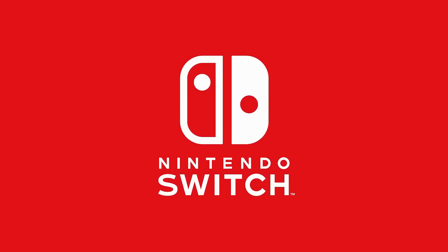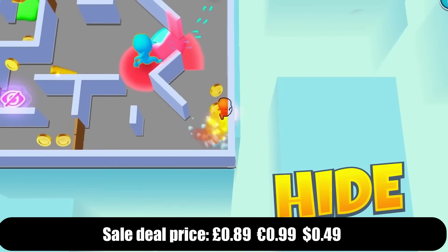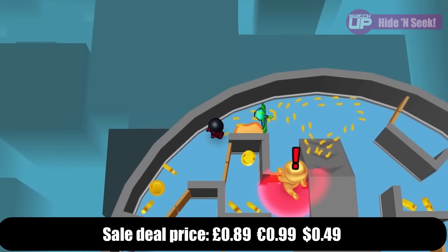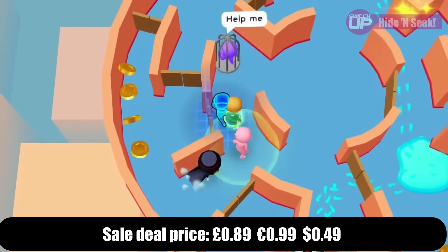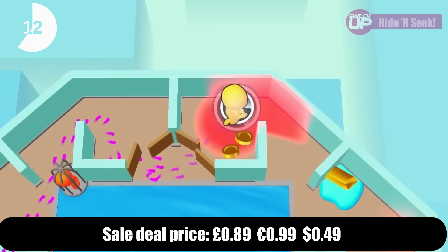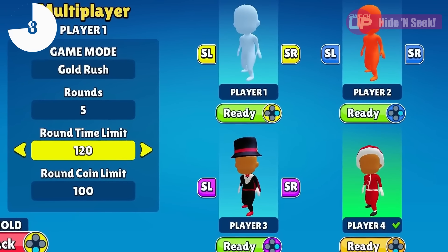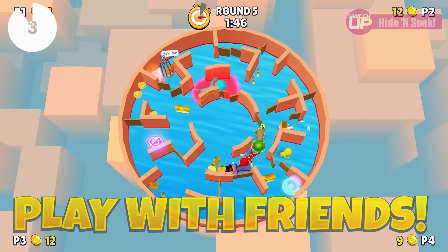The penultimate one is Hide and Seek, and it's not one of those titles where the name gives away the gameplay. You and up to three friends have to hide and run away from the seekers, find and capture all the hiders, and use power-ups to gain advantage. It's a classic party game, and you spend the currency you earn buying a variety of ludicrous-looking outfits.